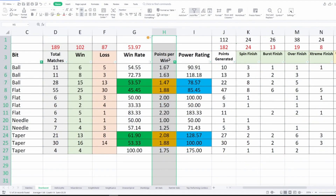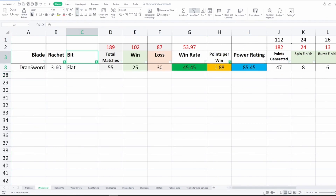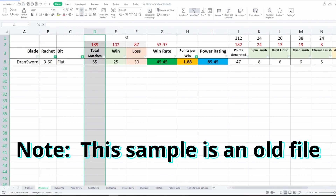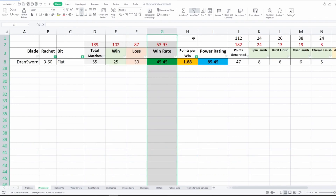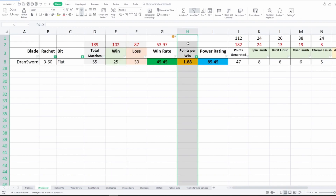How do you know the points per win of a combo? You compute the total points the combo generates and divide it by the matches it won. For example, the Dransword stock combo won 25 of 55 matches — a 45% win rate. Its 25 wins consist of 8 spin finishes, 6 burst finishes, 6 over finishes, and 5 extreme finishes. Adding them with their corresponding point values gives a total of 47 points, and dividing by 25 wins results in 1.88 points per win — close to 2 points every time it wins.